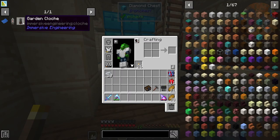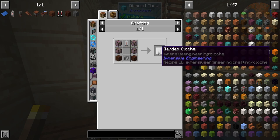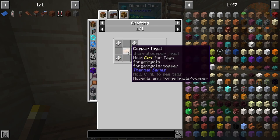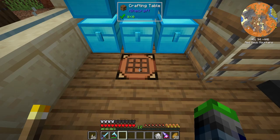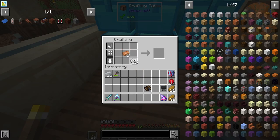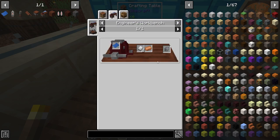The reason we're working on Immersive Engineering is because of the garden cloche — these are amazing. They allow us to grow crops much faster than normal, automatically harvest, and export. They just require power and water. We're going to be working on getting these for the rest of the episode. To make this we need the iron mechanical component, which is a copper ingot and four iron plates. We have a lot of iron so let's go ahead and smack it. We schmecked it good. Now we need to get some copper.